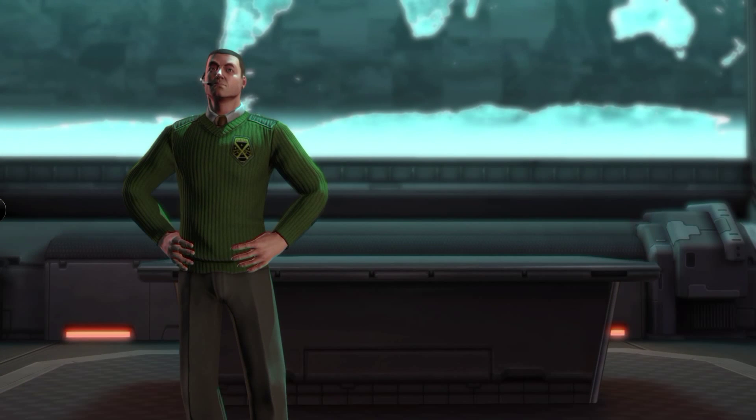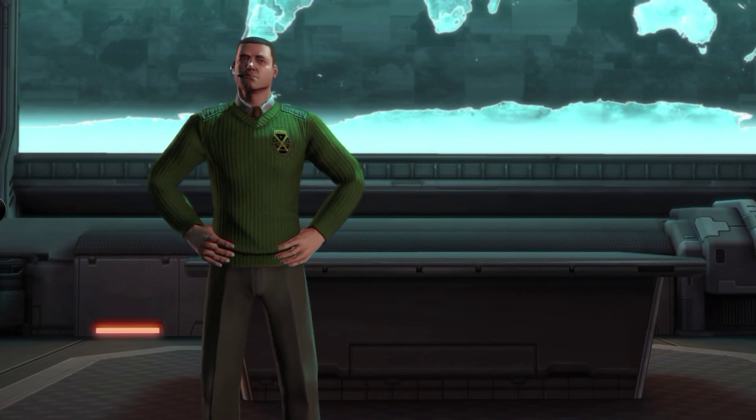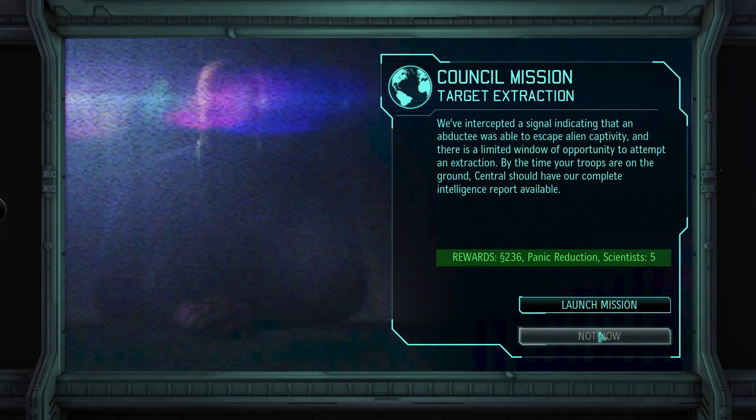We've got a situation - the council has requested a word. They require our assistance with a unique matter: one of the captives abducted by the aliens has somehow managed to escape, and if we could retrieve this woman she may have valuable insight into the aliens' operation. They'll transmit the coordinates now. We now have an official mission - it's going to get us some valuable stuff, reducing panic and getting five scientists and some money.